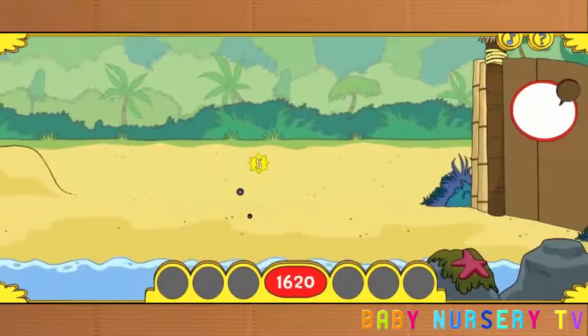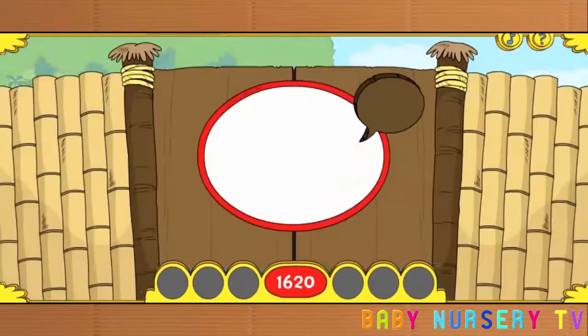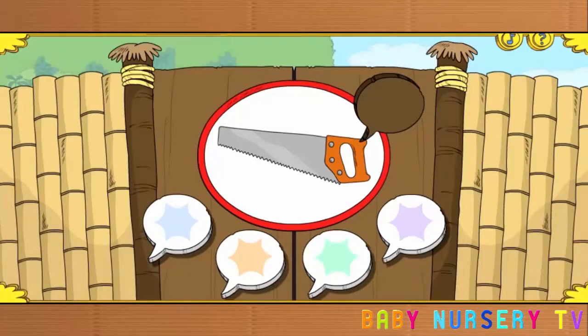Uh-oh! There's something blocking our way! A sound gate! What a happy surprise — but it looks locked! Then it's lucky for us we have our ears and our eyes! I get it! To open the gate, we need to find the sound that matches the picture. Roll over the buttons to hear each sound, and then click the button that matches the picture on the gate!